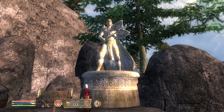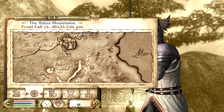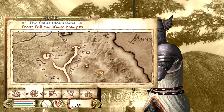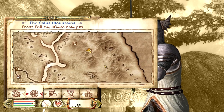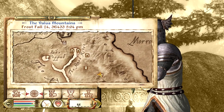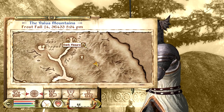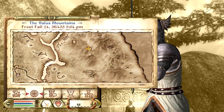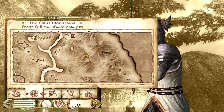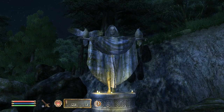Our next Daedric shrine is the Shrine of Boethia. This one's found to the southeast of Cheydinhal along the river and the Valus Mountains. If you know where Fort Naso or Dark Fissure is, it's to the southeast of those, and it's going to be to the left of the M in the word 'Mountains' on the map.